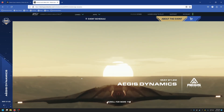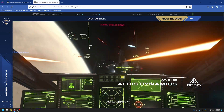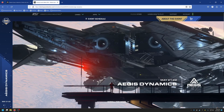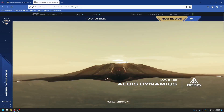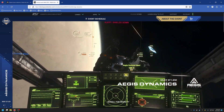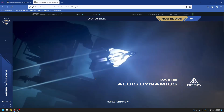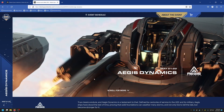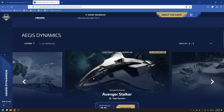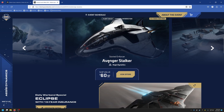Yesterday and today is Aegis Dynamics. They have a large catalog of ships for everybody to try to purchase, including some of the big capitals like the Idris and the Javelin destroyer. Let's get into all the ships you can buy and what the pricing is. We start with the Avenger Stalker coming in at $60.